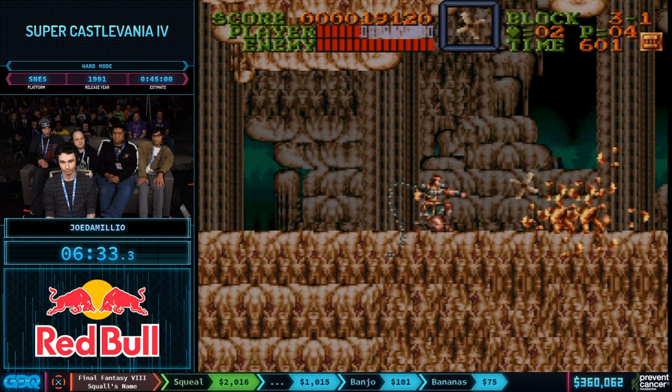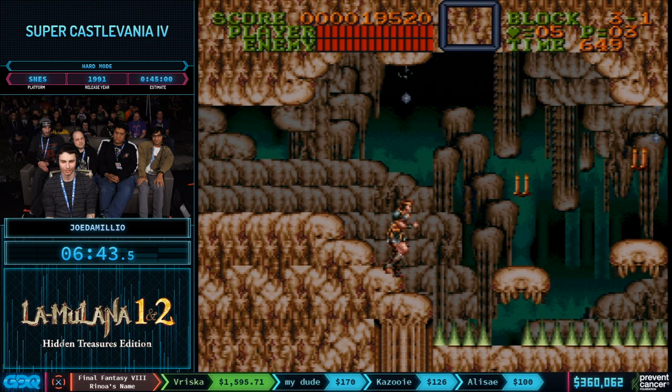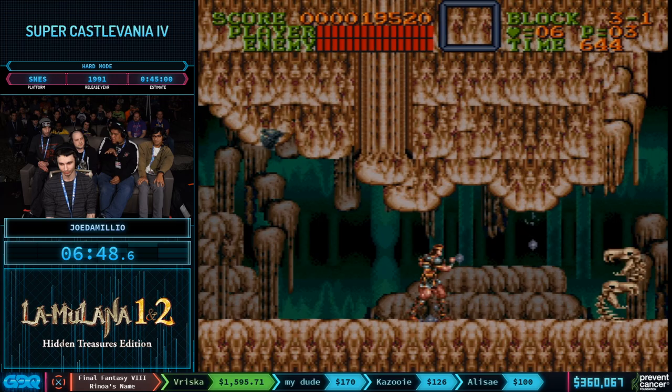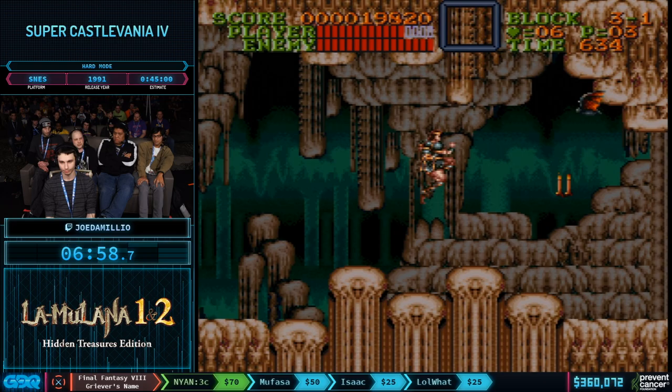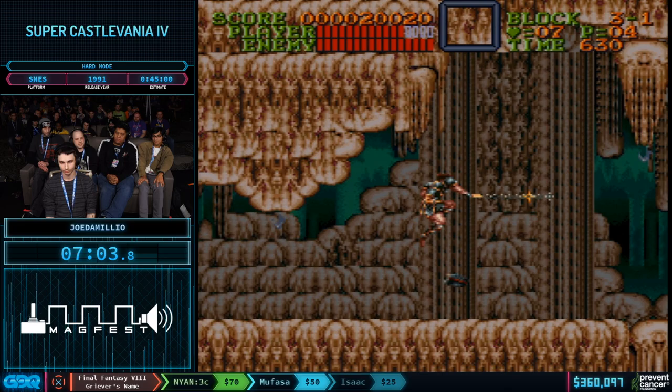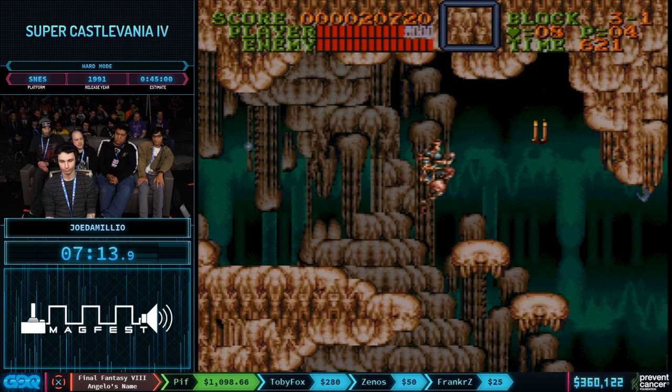There are a lot of extra bone pillars all over the place in this stage. Unfortunately when you take a death in this game, it not only costs you your whip upgrades, but also your sub weapon and any double or triple shot multipliers. So if he ever takes a death, he needs to switch to some backup plans to regain his cross or possibly even use a different sub weapon if there isn't a backup cross within reach.